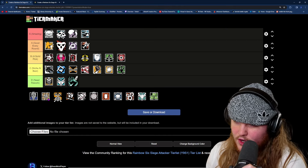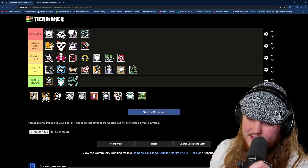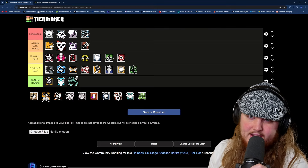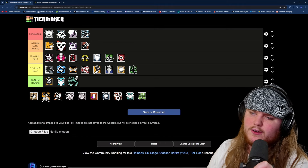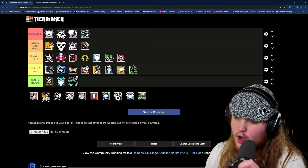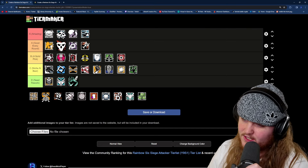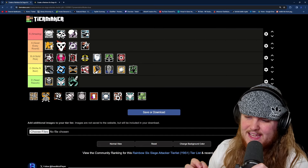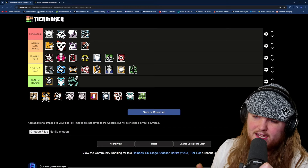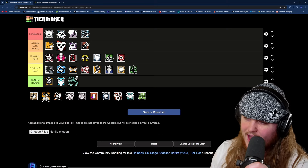After Monty, we have Nook, and after the recent nerf to her gadget she is going in C tier. Nook no longer having quieter footsteps makes her very niche. The only way to get a lot of utility out of Nook is if the defenders have a lot of cameras and aren't putting a lot of bodies on positions, or if the enemy team just isn't very coordinated. If the enemy team isn't running any cameras, Nook's gadget is literally useless. When you pick Nook, you're forced onto an SMG on attack, which already puts you at a disadvantage. In most ranked games these days, defenders aren't paying super close attention to their cameras, so you can actually sneak by cameras without even needing a Nook.